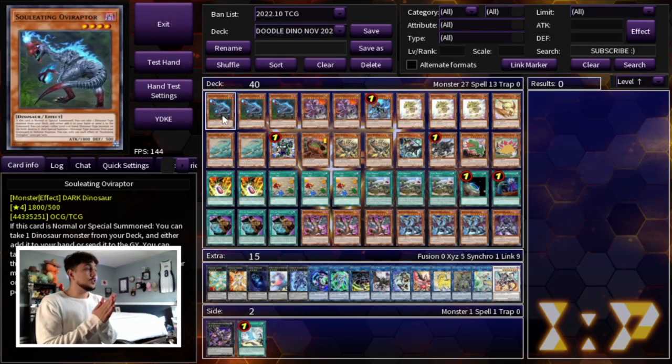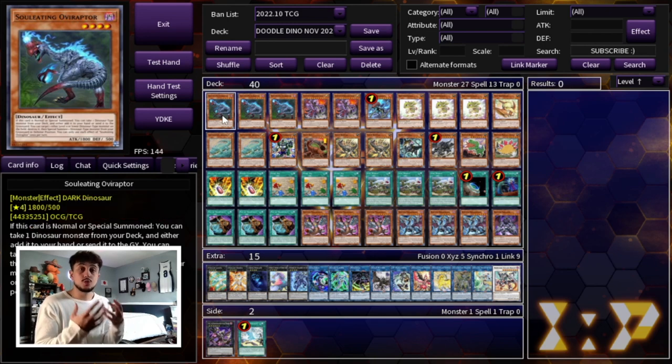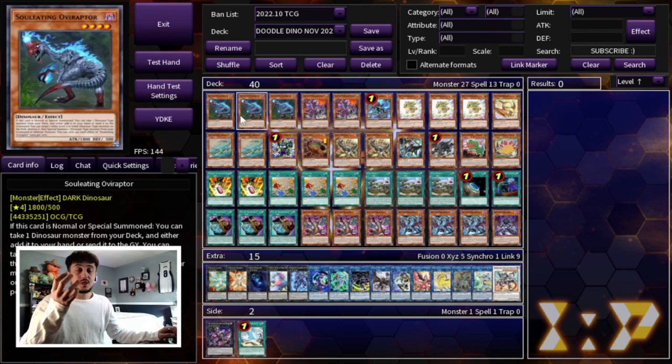Just before we get into the deck profile, you guys are going to see that this is a lot like your typical Scrap Dino deck profile — you're still doing all the really cool combos with Scrap Dino. However, with the inclusion of the Doodle Beast Dinos, I just like to call them Doodle Dinos, this deck gets a lot more powerful. So let's get things started. Of course you're playing three Soul Eating Oviraptor — that's pretty self-explanatory, it's your best normal summon in the deck.